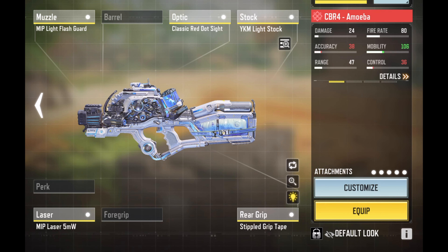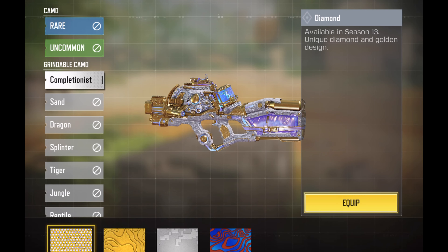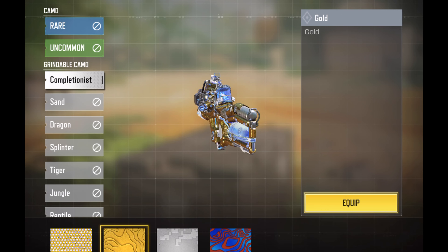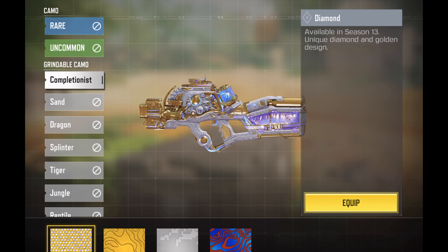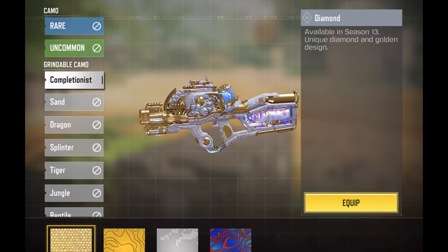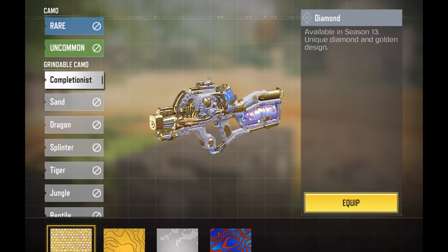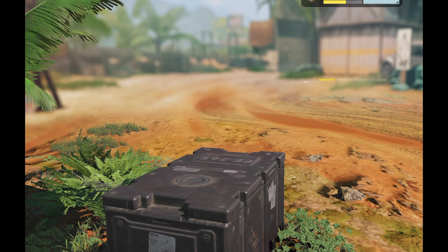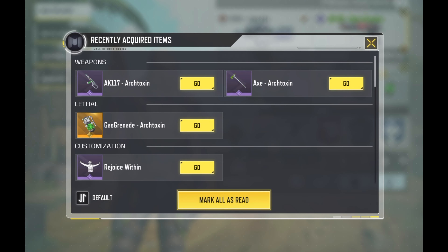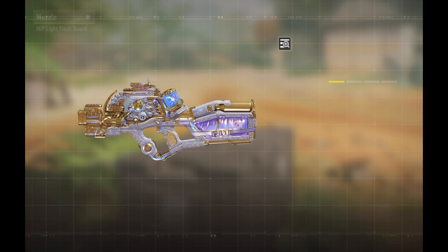We will put on the brand spanking new CBR4 mythic — it's pretty legit. I wonder what it looks like with the... oh yes, that's clean! I will look at what all the different effects a diamond mythic will have. I actually want to put the diamond on because I want to see if it changes the amoebas. Let's go do some weapon inspection real fast — let's test it out in the training room.